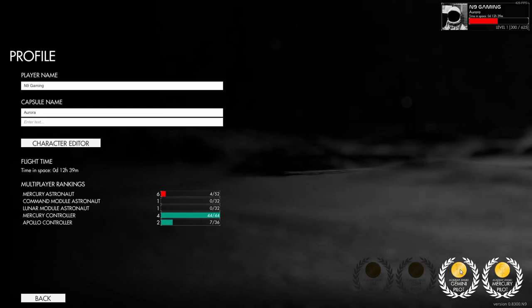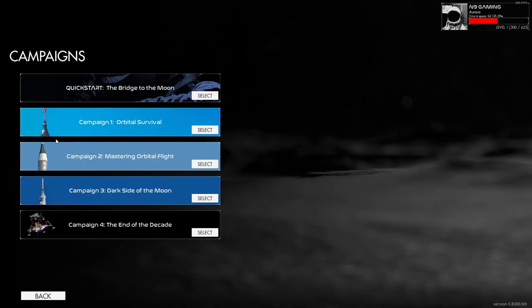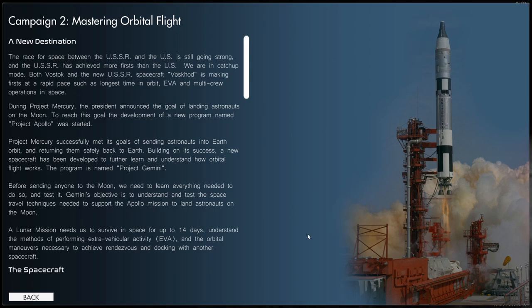For some reason NASA trusts me enough to strap me into their expensive capsules, so we are doing the second campaign now called Mastering Orbital Flight. This is a fantastic image of Gemini on Titan 2 - that is beautiful - and that's what we're going to be flying into space in a much larger capsule than Mercury with a lot more control. As for an introduction to the campaign: a new destination.